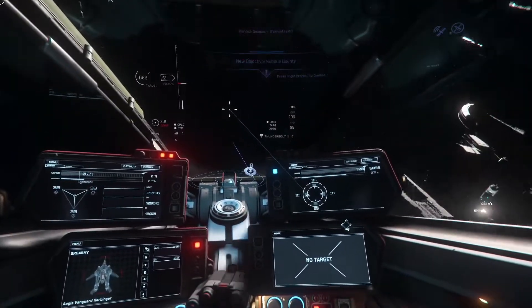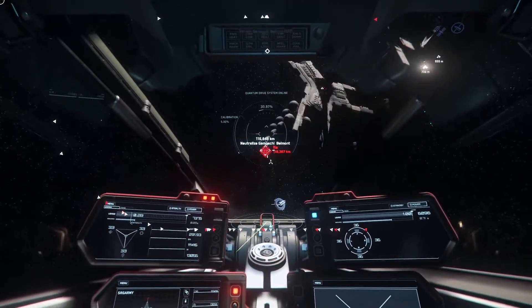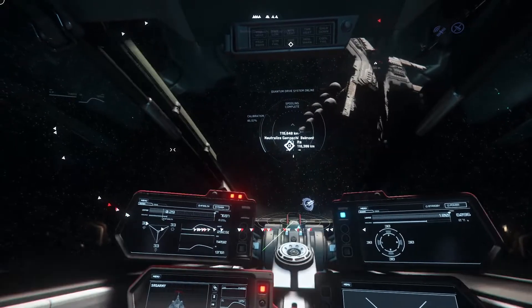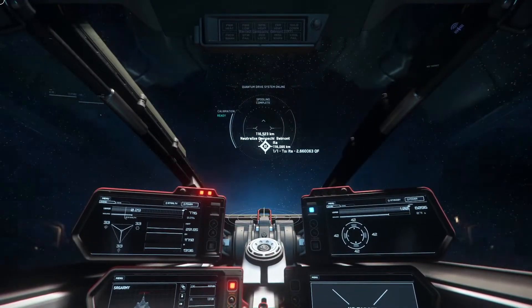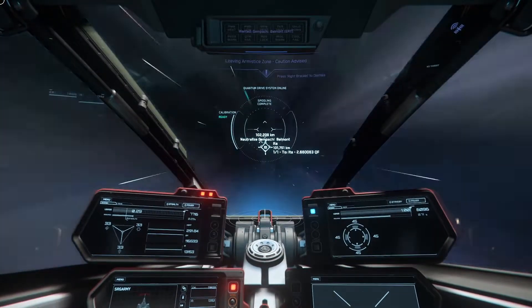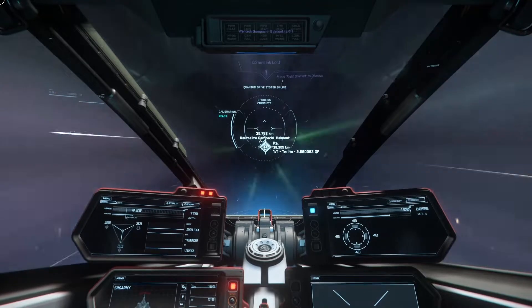The higher the level, the higher the reputation, the higher the money — equals big dollar dollar. What you want to do is grind the bounty hunting with a small ship until you get the very high-risk targets. Those are like 17,500 UEC per mission — very quick, very easy money — but it takes some time to grind it out.